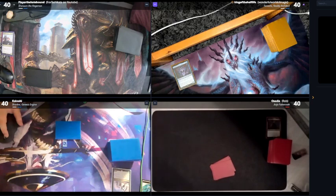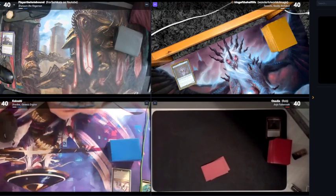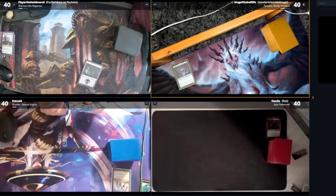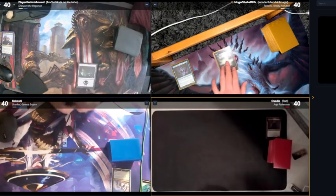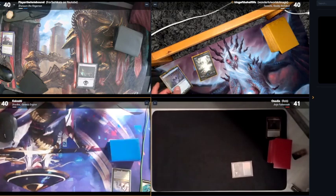It seems like this hand doesn't want to get any better — I guess this is where we're stuck. Seven's a sorcery, but at least you can activate it multiple times in a turn because she doesn't have a tap symbol. You need to have mana to do it, but I can go with it — there are artifact lands here. Are you guys good with your hands? Yeah, I'm good.